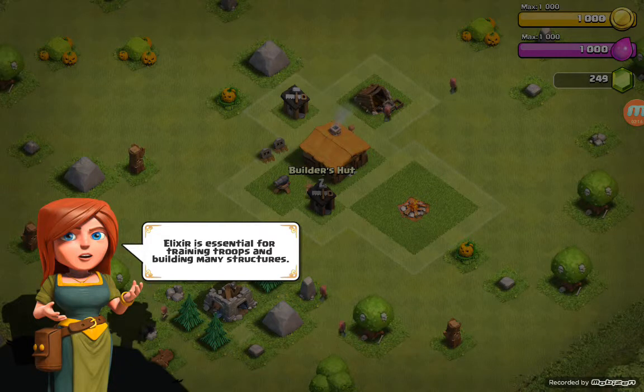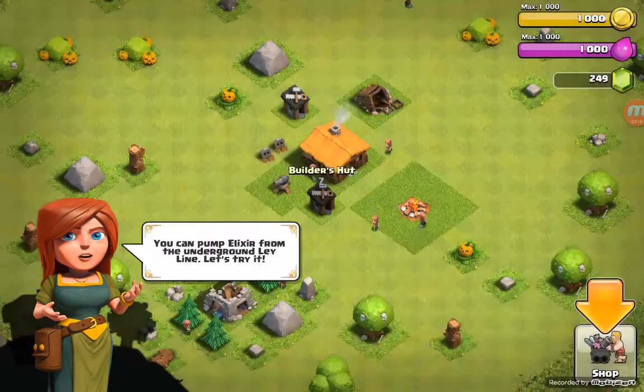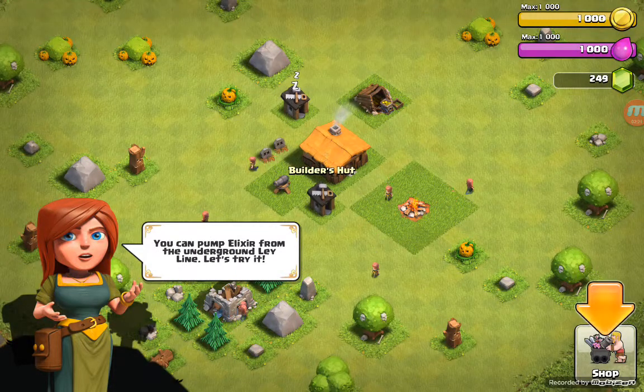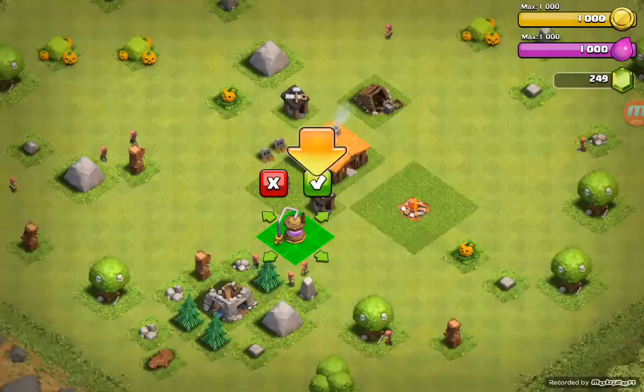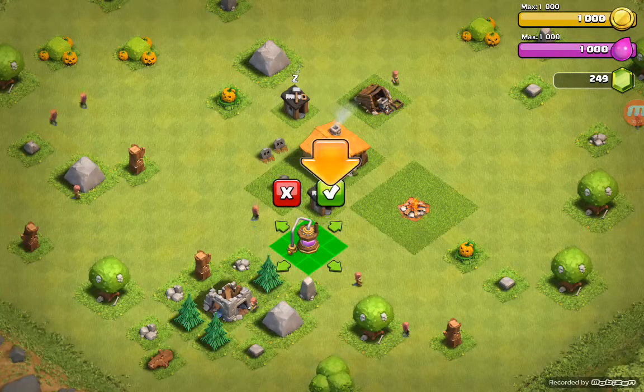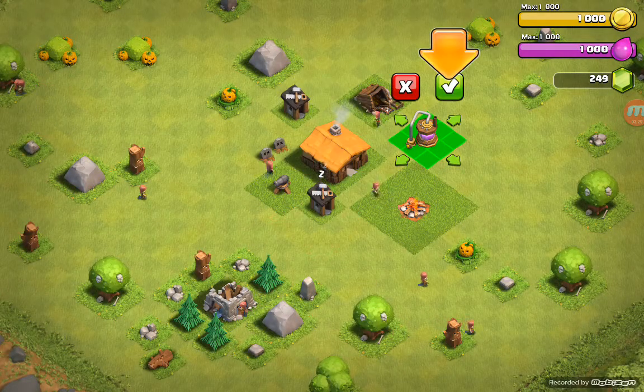Elixir is essential for training troops and building many structures. You can collect elixir from the underground ley line. Let's try it.